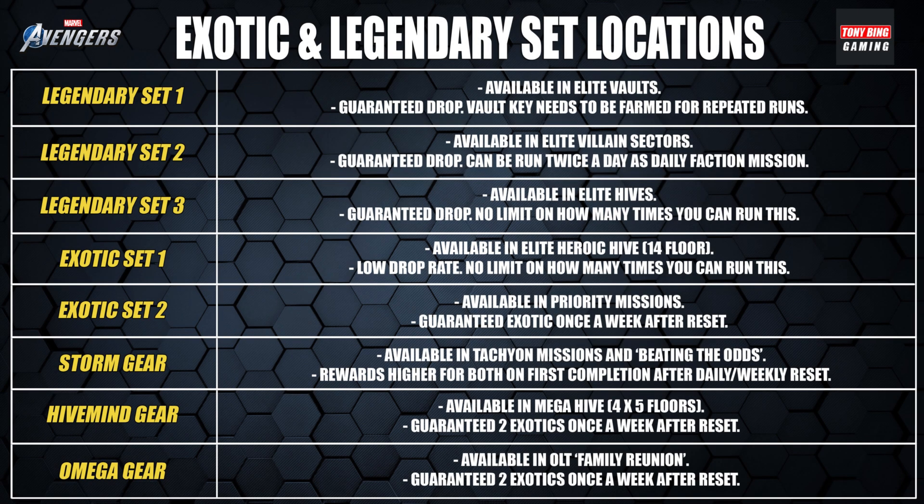Now let's talk about exotic and legendary sets and where to farm them. Legendary set one is available in elite vaults — guaranteed drop on completion, but the vault disappears from the map after. To run it again you need a new vault key from Stark Realities or Date That Remains underground vaults. Legendary set two is available in elite villain sectors — sadly limited to twice a day since the Warfare Wakanda update, though a new faction should bring it to three times a day. It is a guaranteed drop. Legendary set three is available in elite hives — guaranteed drop, no limit on runs, takes around 20-25 minutes, and generally this set is the strongest of the legendary sets.